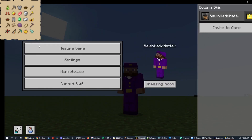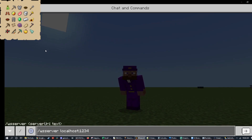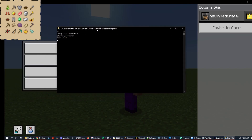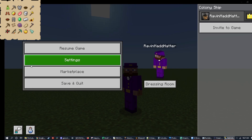Now in Minecraft, in a creative world — and this can be used in survival, but you have to start in a creative world — you run this command, it's in the description: slash WS server space localhost 1234. If you look at that command line, it says 'connected,' and things should be working.